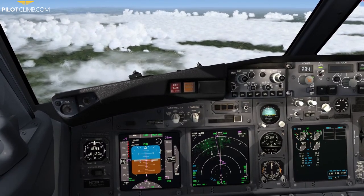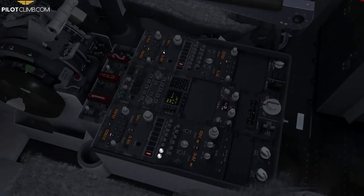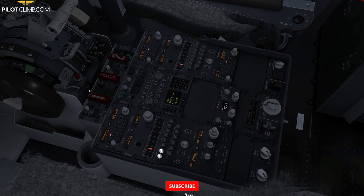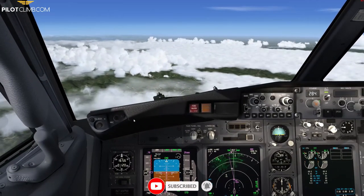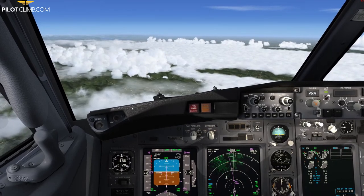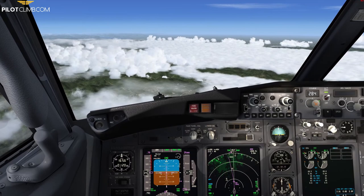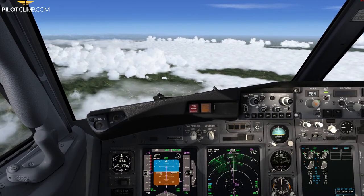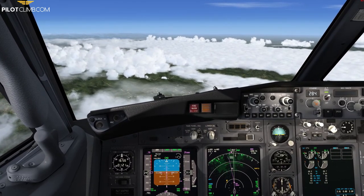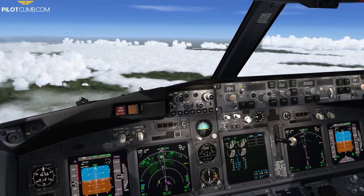Unicom, Papa Lima Charlie 001, descending Flight Level 250, leaving Flight Level 340. Bergamo, buongiorno, Papa Lima Charlie 001 descending Flight Level 250, inbound Genoa. We've got traffic — let me reduce the vertical speed.